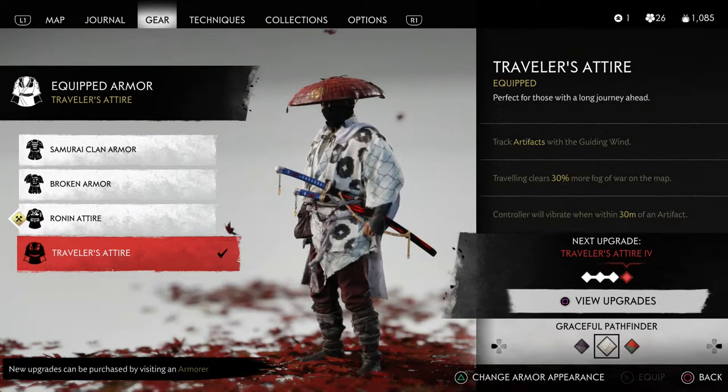That is what it looks like on the Traveler's Attire — I thought it was pretty sharp looking. If you guys have not come up here and got the white dye yet, I would highly recommend it. It looks pretty neat on a lot of the gear in game.